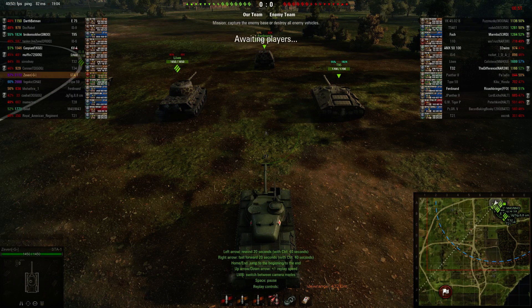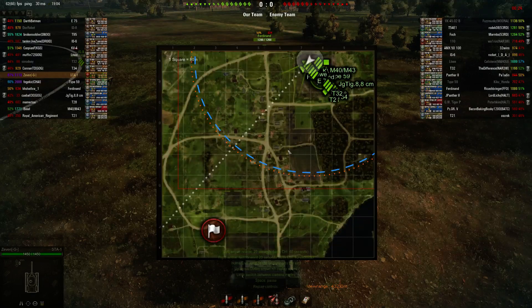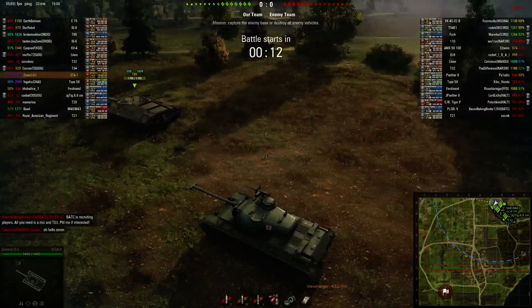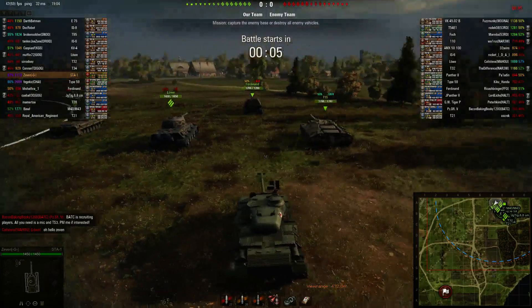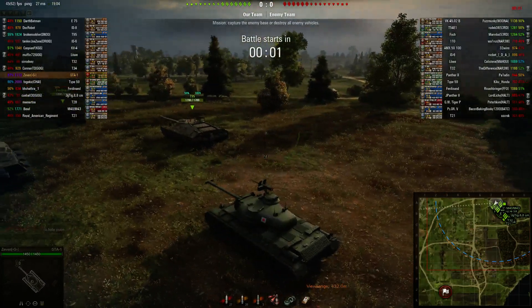This is a replay in the tier 8 Japanese medium, the STA-1, on Moravanca from the Northeast spawn. I've done Moravanca from the Northeast before, and the last one I think was the 1390. I kind of wanted to show more of this A2 area. The primary purpose of this particular video is not Moravanca's specific strategies or tips, although Moravanca's going to be changing in the next patch anyways, and so you'll have a whole new map to learn.